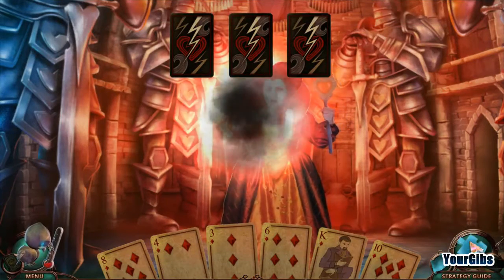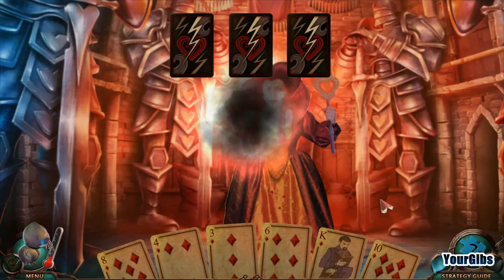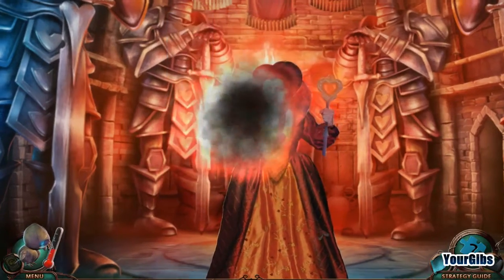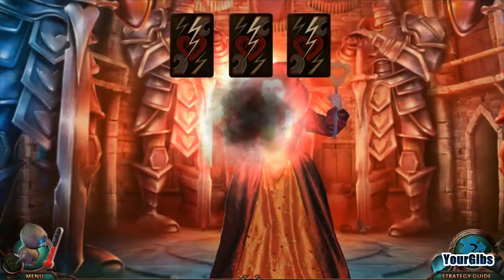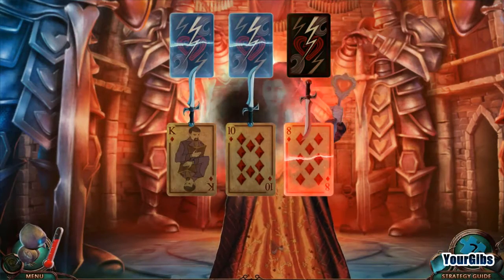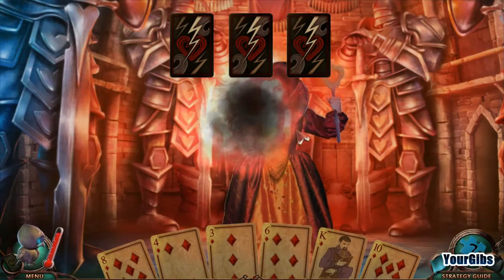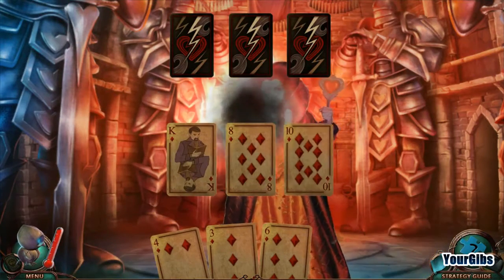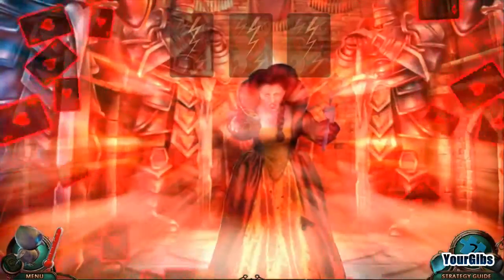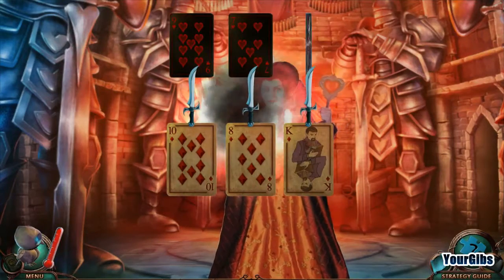Wait a minute, what are we doing here? The Queen will play her cards at the top. You will choose your cards from the bottom. The goal is to play stronger cards than the Queen does. Go big or go home. I get it — let's try this. So that last one has to be a king. Now I understand: 10, 8, king. Now I beat all three of them. That's a cool little puzzle — I like that.